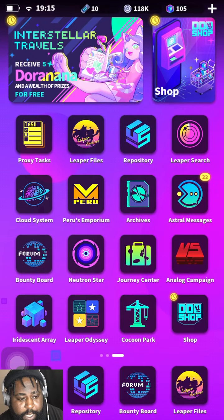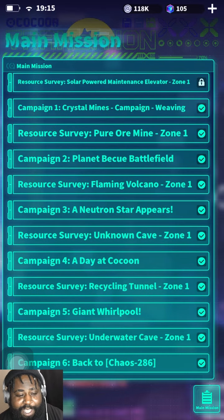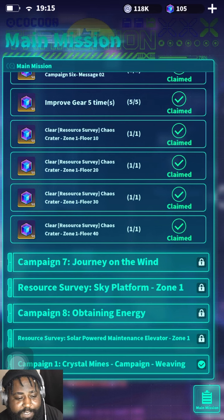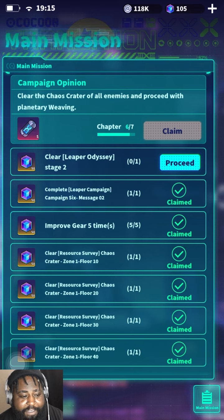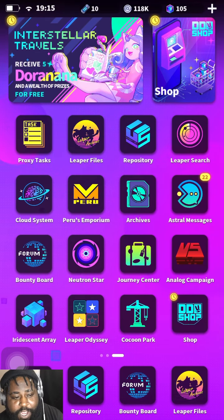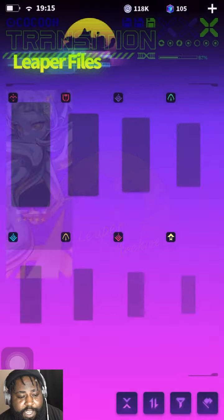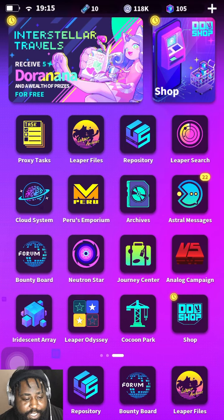Cloud System - Leaper Search, Repost, Proxy Tasks. I don't know why I struggle to find it, but guys make sure you clear these out. Most of these you probably already have cleared, but go out of your way to clear them. I got another five I got to clear. The more leapers and the more copies, the easier they are to upgrade and the easier it's gonna be for you to progress your weapon.